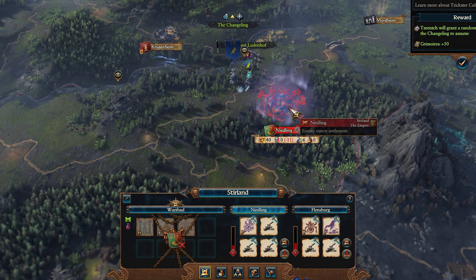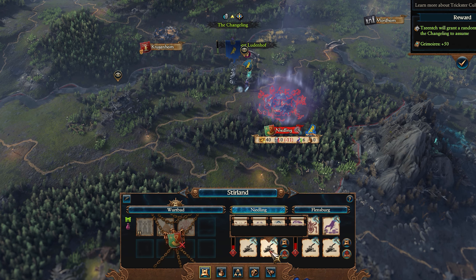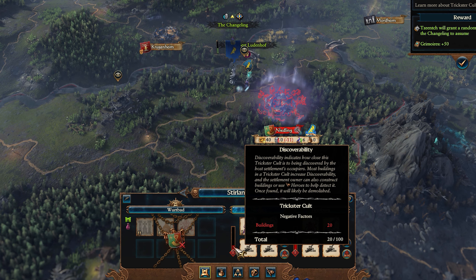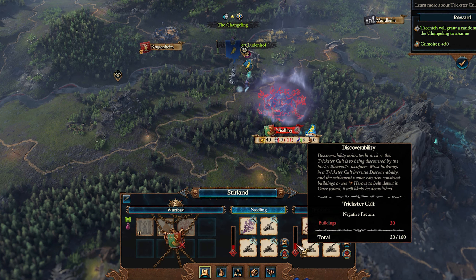These are hidden Settlements of sorts, built underneath existing Settlements with 4 building slots and a discoverability rating, similar to your regular Cult or an Undercity from the Skaven. The more buildings you build which add discoverability, the more likely it is that the Settlement's owner discovers your Cult and destroys it, taking all of your hard work with it. Luckily, some buildings reduce discoverability so you can build smart to keep yourself hidden.